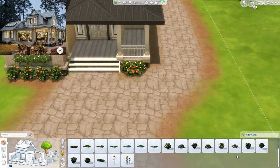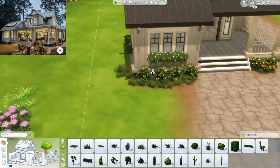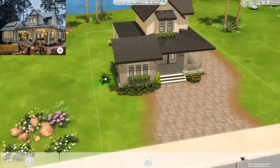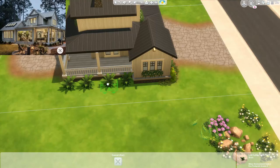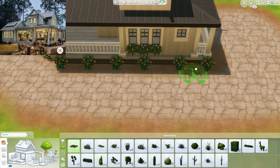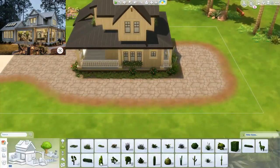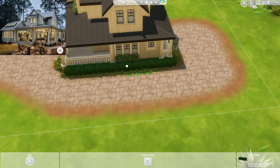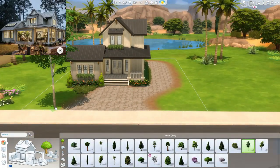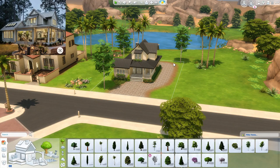Because I only had three packs — Seasons, Nifty Knitting, and the Tiny Living Stuff Pack — I had to get more creative with my landscaping. I went into debug quite a bit, specifically the live edit objects debug area. That's a really great place to go if you're looking for better landscaping items or if you're bored of your current selection and don't want to buy a new pack. I didn't used to use debug that often, but a lot of people in my stream suggested it.